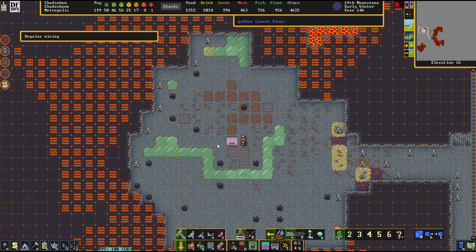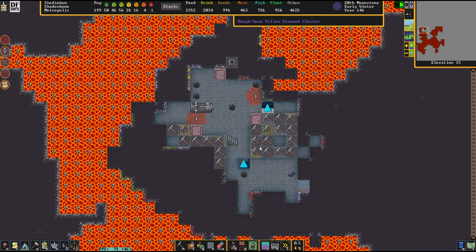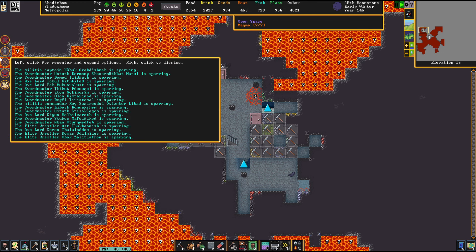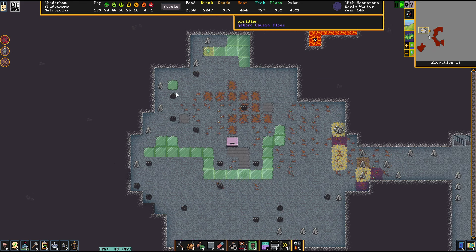So we can shave off that layer - we can also shave off that layer, as we see it's all solid behind that one. This place is so friendly it's making me scared. If we go on like that, we're going to finish this entire level today. Seriously, I was not prepared for this.